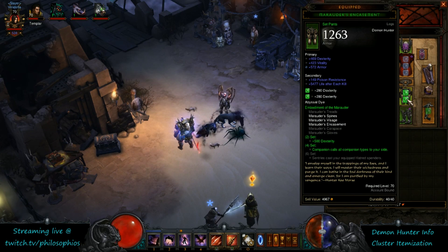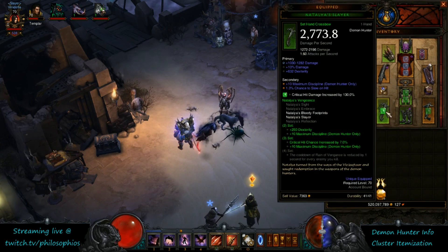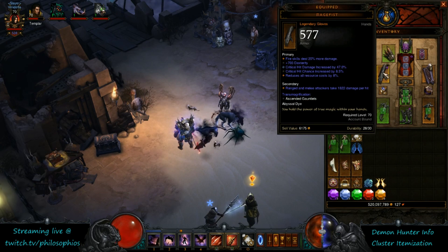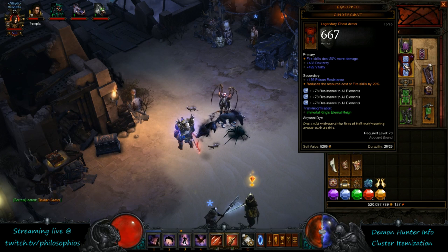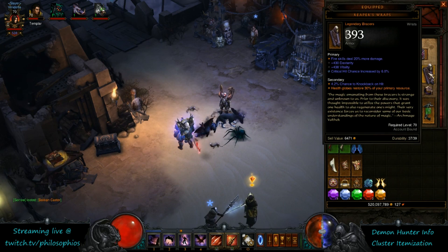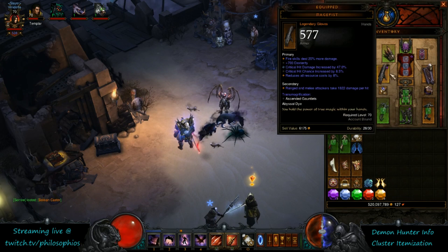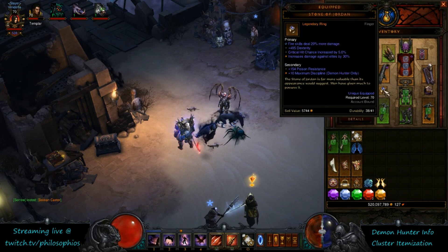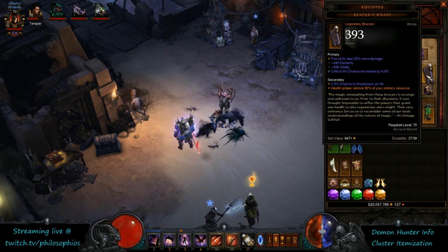From my experience, this is one of the strongest combinations of sets. You also want to utilize Mage Fist, Cindercoat, and Reaper Wraps. On the ring slot, the Stone of Jordan is going to be the strongest by a long shot — you get fire damage and elite damage. These amplifiers are really strong, so get the SOJ, Mage Fist, Cindercoat, and Reaper Wraps.